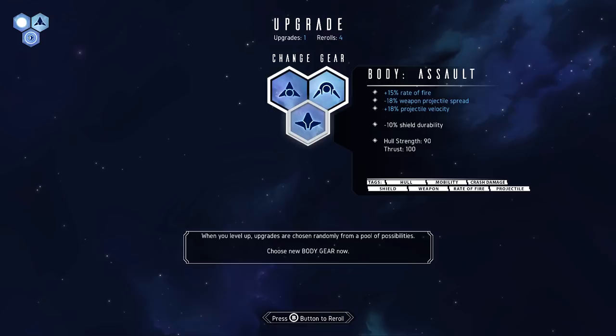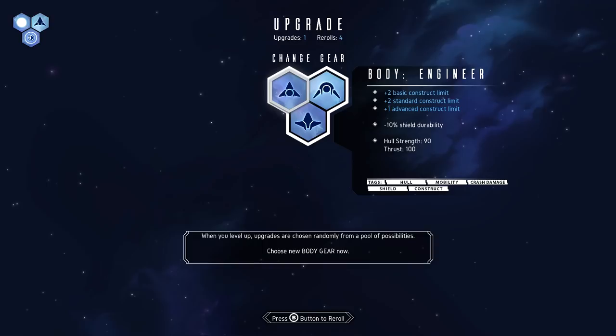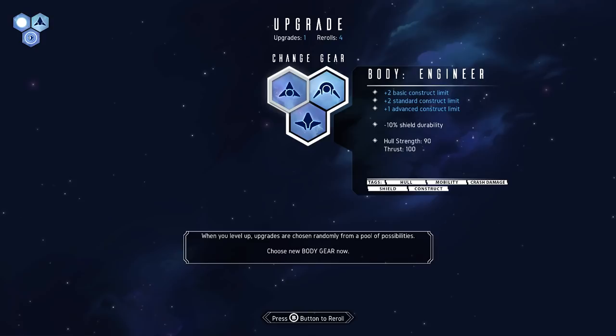Weapon projectiles - spread not speed, so it moves faster with increased velocity and spreads less so it's more focused. Engineer body - increased limit on constructs. That's probably like drones or other things that help me which I haven't unlocked yet, but let's take a risk - maybe I'll get a chance to unlock them.